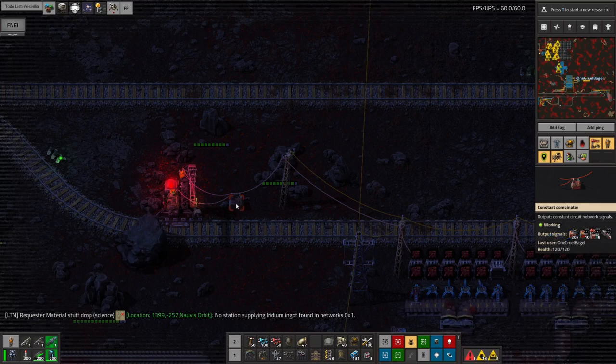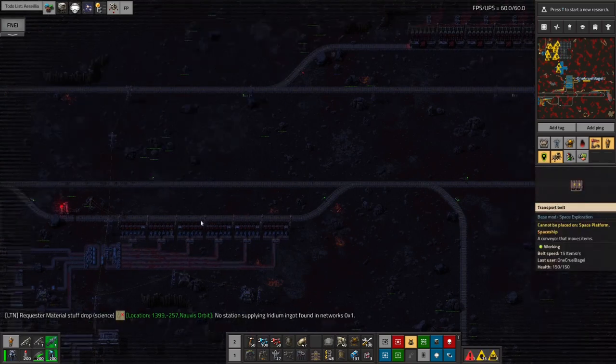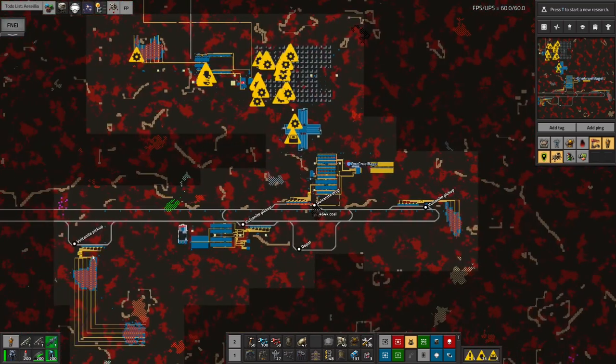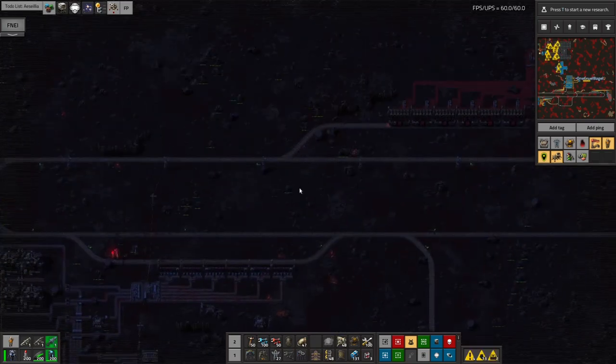We're sorting out the Volcanite going into another station over here, and using the magic of LTN it's prioritised at 10 — fairly arbitrarily, but greater than the zero that the other stations are at. So my train will, by default, come to this station first to pick up Volcanite and take it up to be processed, and if there's none available here it will go off to the other stations. So this one should always be the priority.